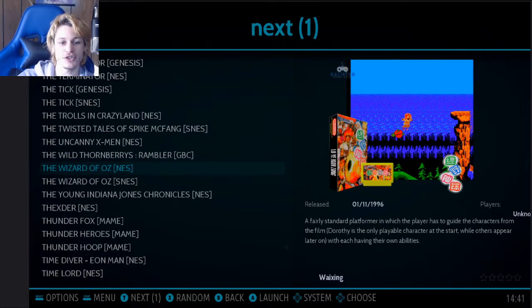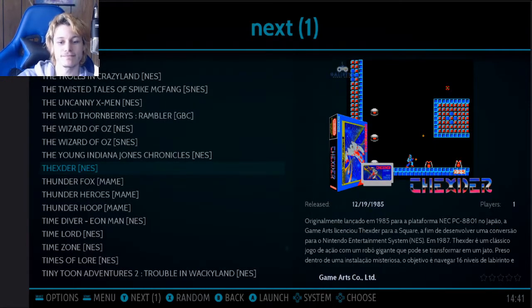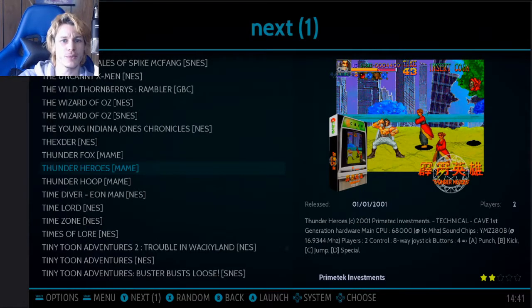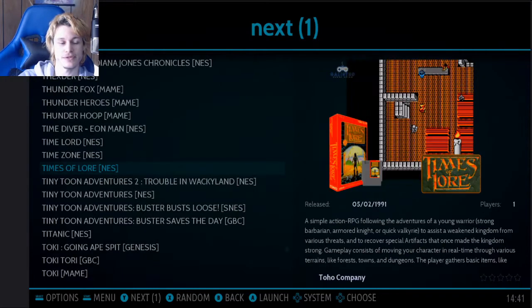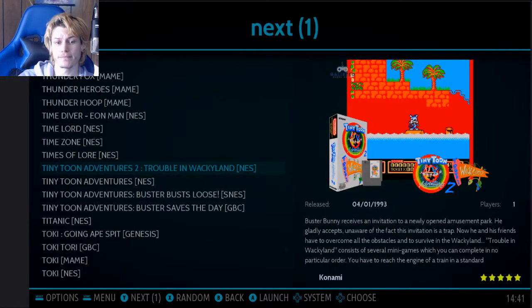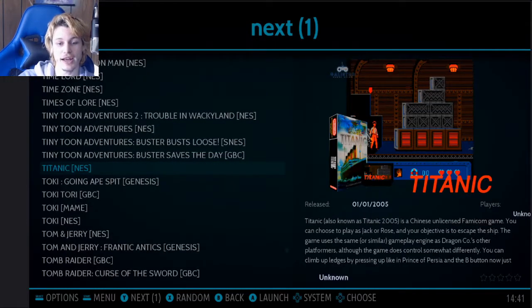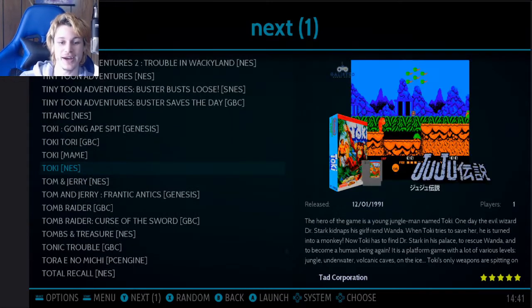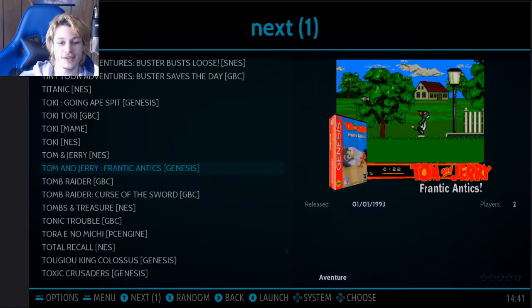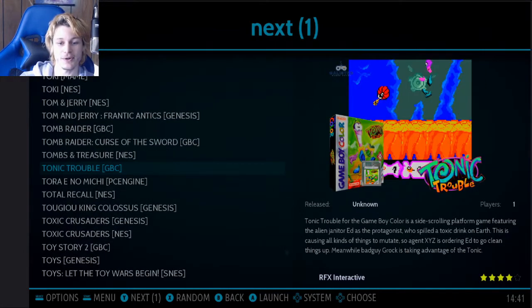There are a lot of Ren and Stimpy games, a lot of Simpsons games. I put some Smurfs on there because I thought it would be a fun little game. I don't know why it's called The Story of Thor — maybe in Britain it was The Story of Thor and here it's Beyond Oasis. I think I may have already started recording that one. And I had to put the Tiny Toons on here. Titanic I thought would be funny. I had to try Toki and Toki Tori — I have them on PS4 now and played live streams of those.